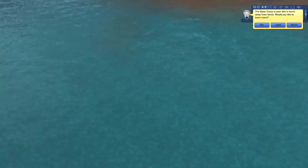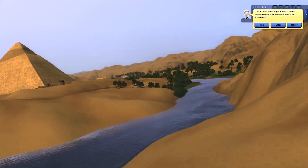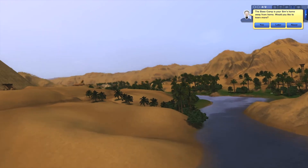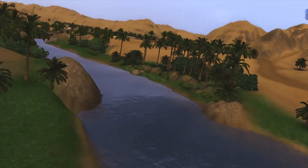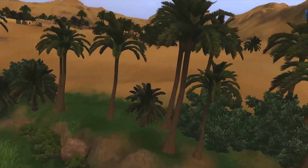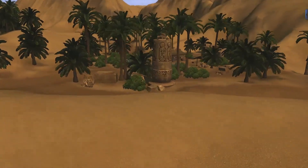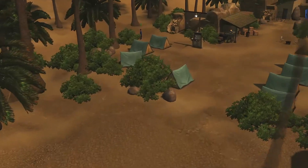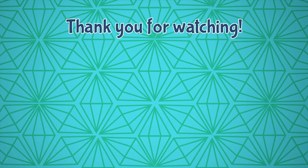That's pretty much the first Tomb we have discovered in Al Simhara, Egypt in The Sims 3 World Adventures. Generally it's a very easy Tomb to discover - very straightforward and beginner-friendly, not a lot of booby traps. What do you think about this first episode as a warm-up? Please leave a comment, don't forget to like, share and subscribe to West Anime Sims for more updates on Retro Sims content. Thank you for watching and I'll see you on the next video. Bye-bye!